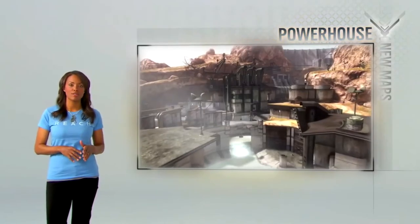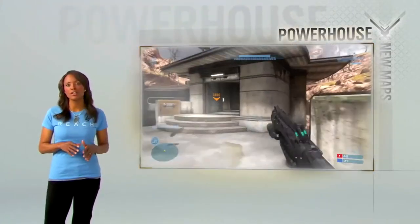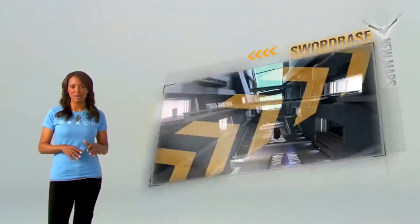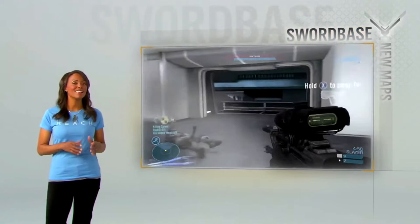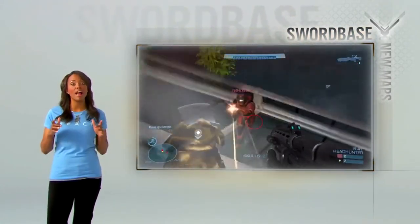This is Powerhouse — a hydroelectric plant prime for carnage. Control the interiors, watch the rooftops, and get your hands on that sweet, sweet rocket launcher. Next stop, Sword Base — a maze of hallways and catwalks. Keep your head on a swivel, because your enemies will be above and below you.